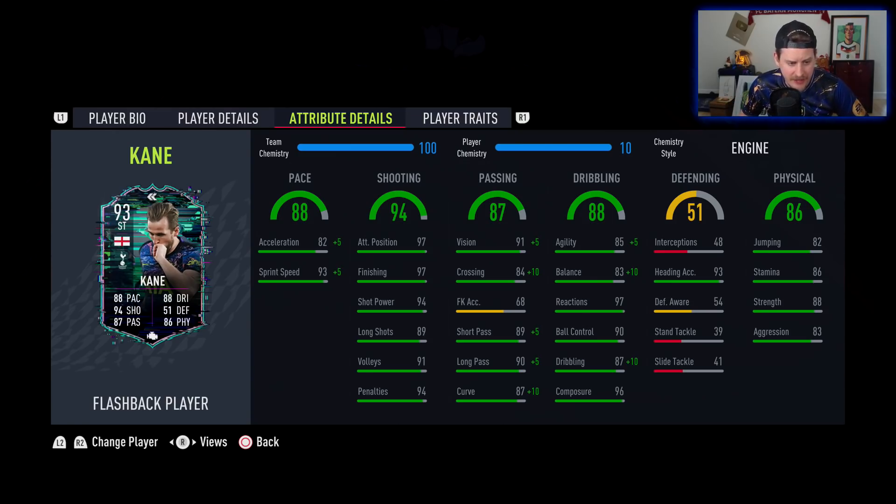In terms of value, I don't usually give good value ratings for really expensive players, but the Harry Kane is here for 30 days so you can grind him over time. It doesn't change the fact that you still have to eat 400,000 coins worth of fodder, but it makes it a little bit easier over the course of 30 days. For that reason I'm giving it a four out of five value rating. He becomes one of the best strikers in the Premier League and honestly one of the best strikers in the game.